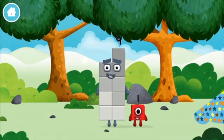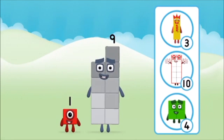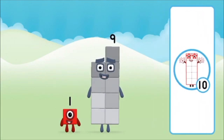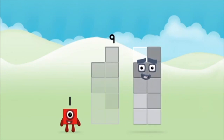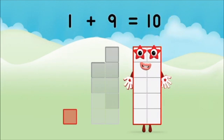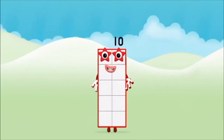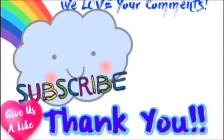The Number Block was hiding behind a tree! Do you know which Number Block you'll make when you add these two Number Blocks together? Well done! You were right! Add the Number Blocks together. One plus nine equals ten! Brilliant! You made Number Block ten!